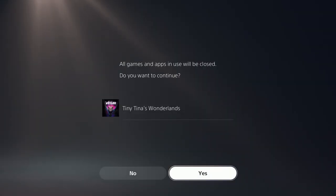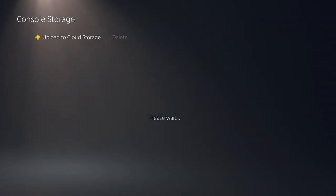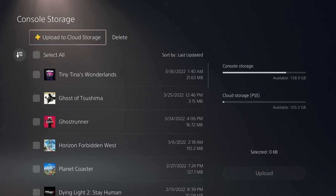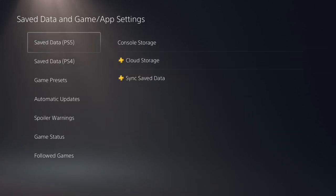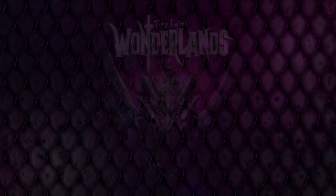You'll get a little notification asking if you want to overwrite the save data — yes. Wait for that to upload. You're just making a backup of your save right now with all the money, guns, and everything that you have on your account and want to keep.